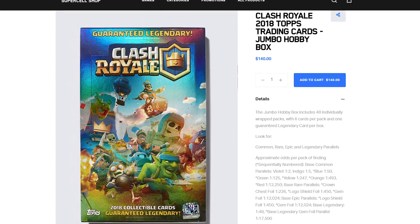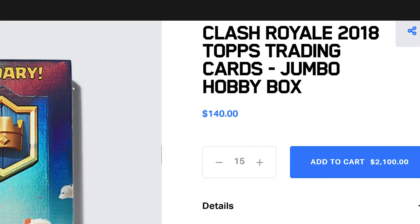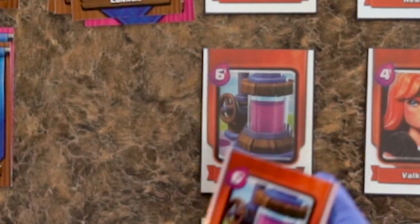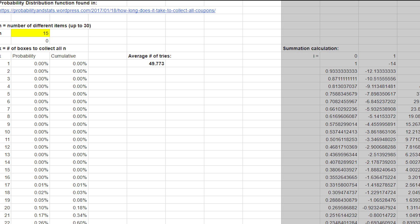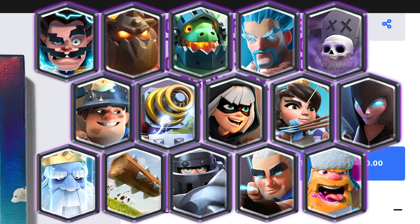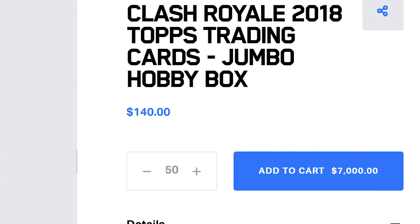Legendary is not that bad if you spend $140 on the jumbo pack — you're guaranteed a legendary every 48 packs, or one jumbo hobby pack. You can't just buy 15 jumbo packs and expect all 15 legendaries though — you will get duplicates. The calculations indicate that on average you will need to buy 50 jumbo packs to obtain all 15 legendaries, at a total cost of $7,000.